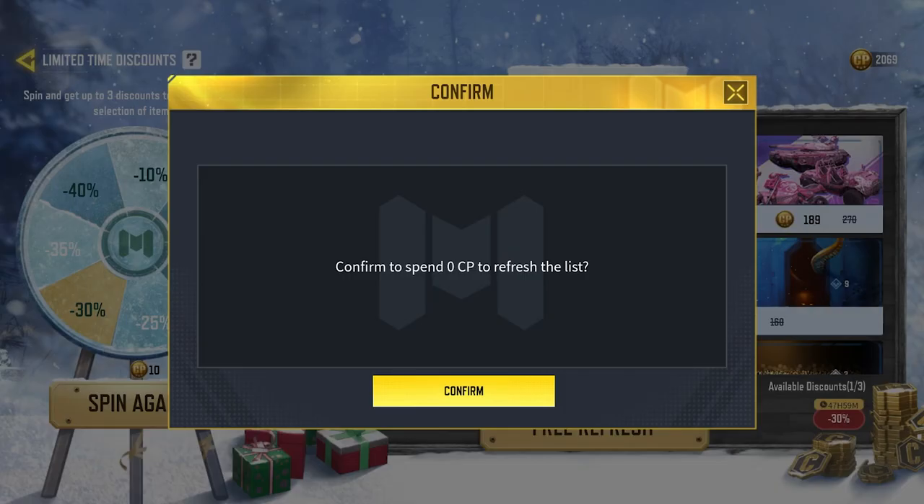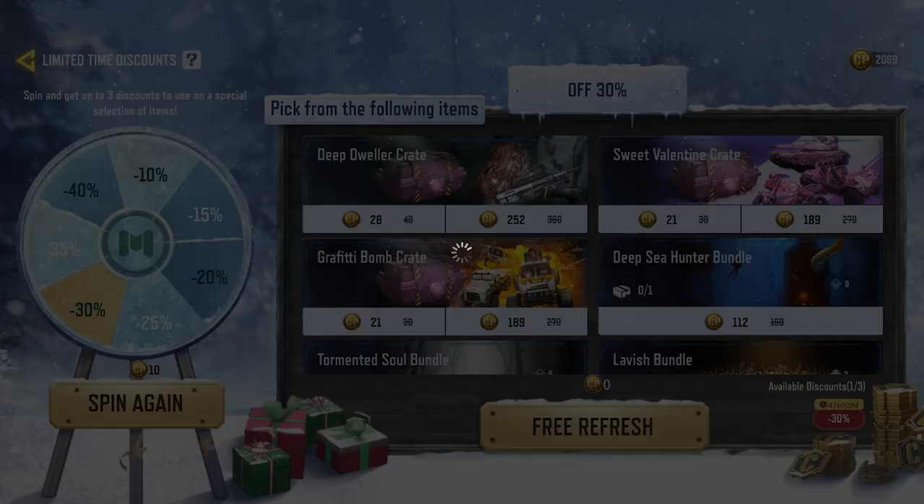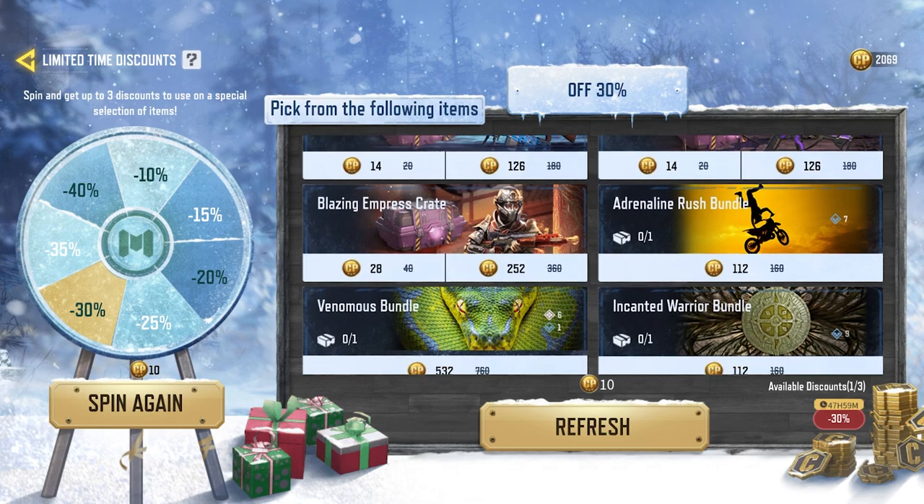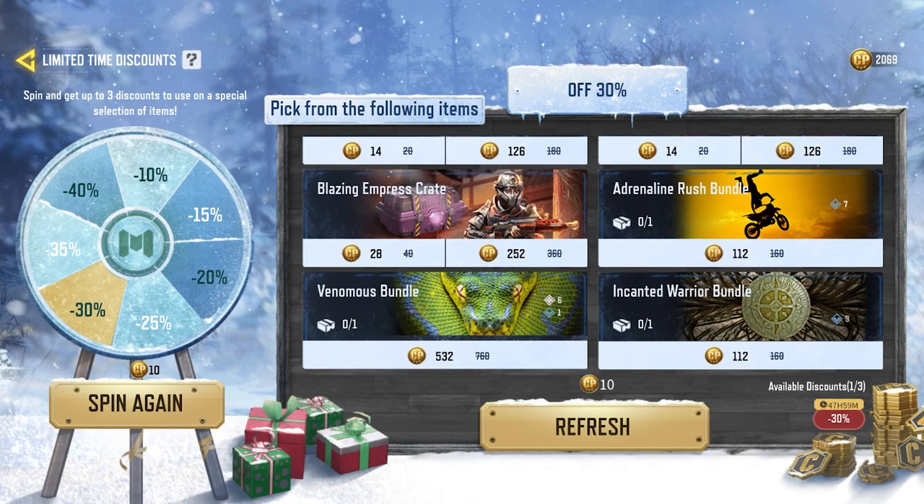I can also refresh the list, which means I'm going to get a different set of bundles and crates. The first refresh is free, so I'm going to refresh for the very first time. Now as you can see, all the crates and bundles are different from the original set. We have the Blazing Empress crate, which is one of my favorites.